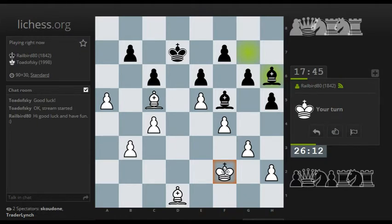King e3, h4, g4 almost traps the bishop. He's forced to do Bishop b1, and I do g5, he does Bishop g7, and then his h-pawn is stranded, and I potentially have pawns on both wings that can promote. Yeah, King e3 is strong here.